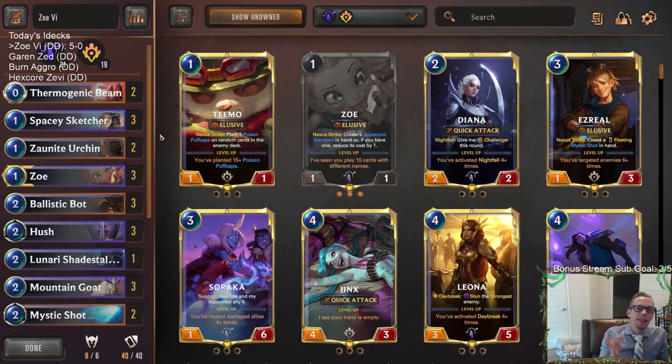Wow — not the ending we wanted on that last game, but we did get what we wanted with all five wins yet again. That is crazy. We are on an insane hot streak here on stream. Going back to Scouts where we went 5-0, then 5-0 with Heimerdinger, then 5-0 with Shyvana Dragons, then 4-1 yesterday — lost the very last one with the Garen Draven deck with a bad mulligan against Discard Burn. And then another 5-0 here with Zoe Vi. That's five decks in a row with only one total loss: 24-1 in our last 25 games. That's insane.